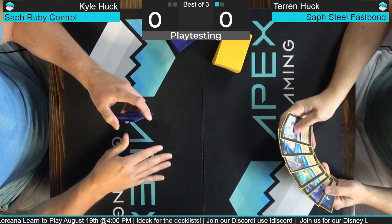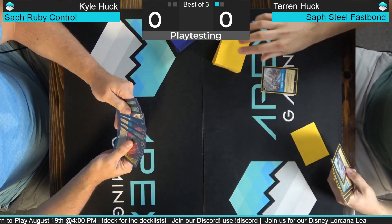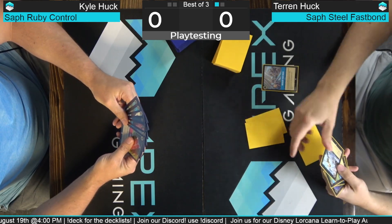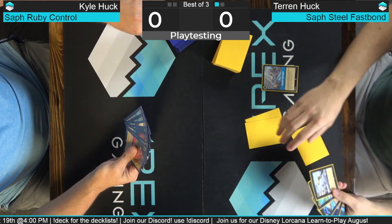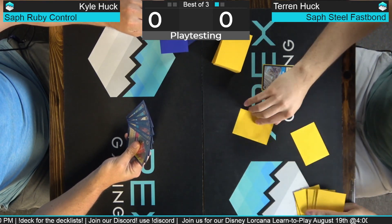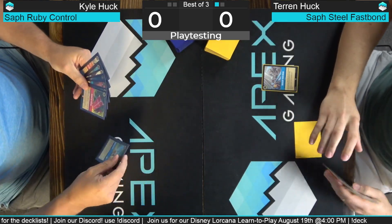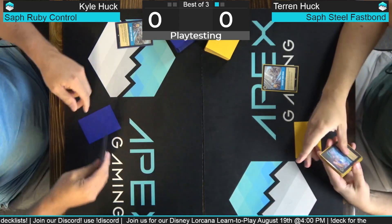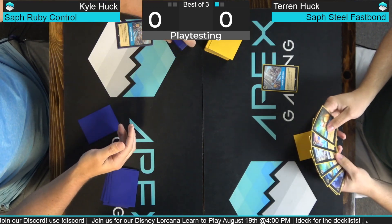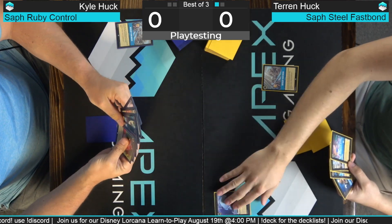Your random mulligan would be pitching all seven of your cards and drawing seven again. Alright, I'm gonna Develop My Brain. I think I'm interested in these two. This one to the bottom. We're gonna ink a Robin Hood and Develop Our Brain. We're gonna ink a Robin Hood and play a Beast Mirror.